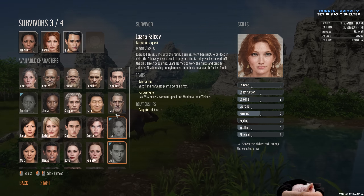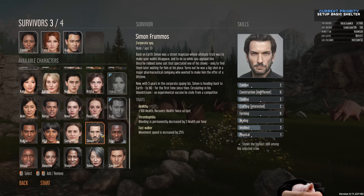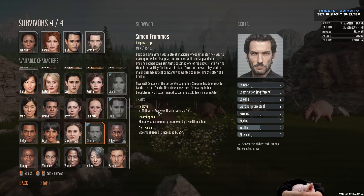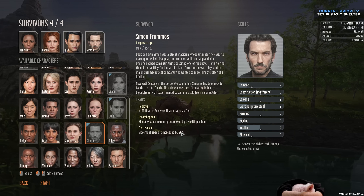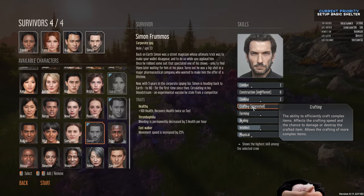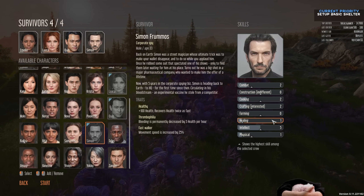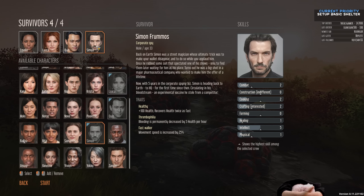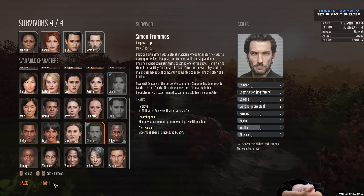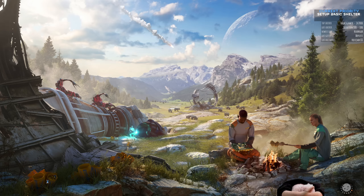Last but not least, I'll pick Simon. Simon is healthy and doesn't bleed as much, moves quickly, and is interested in crafting and skilled in intellect — he just doesn't really like to construct. So here's our cast, and we are going to start.